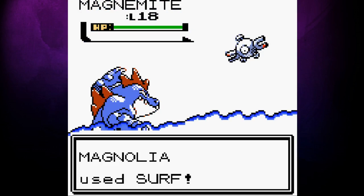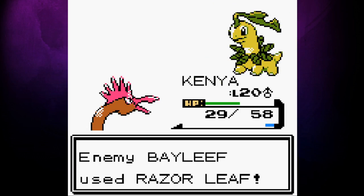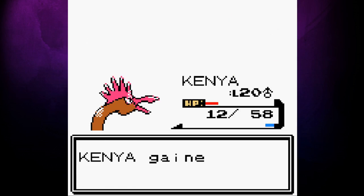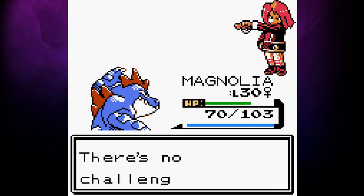Magnolia comfortably takes down Haunter and Magnemite, but we have a minor issue with Bayleef. To get Kenya up to 20, we've had to use Peck a lot — at this point we only have 2 PP left. As a result, we have to soak up a few hits to lower his defense enough with Leer to take him down in just 2 shots. Kenya does it, surviving with 12 HP. Silver's final Pokemon, Zubat, actually lives on 1 HP after Cut, but Supersonic makes no difference as we get lucky and break through confusion. Our rival is beaten once again and now we're going after the Ecruteak gym leader.